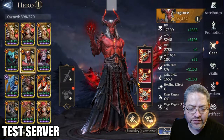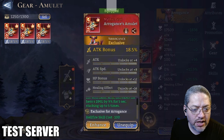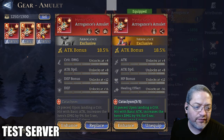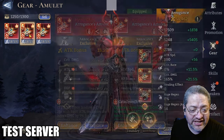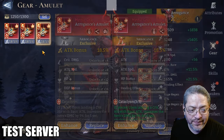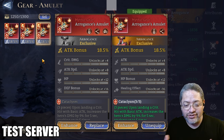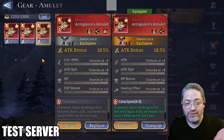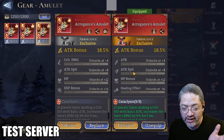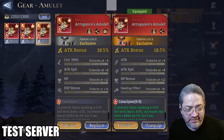The other fighter getting his own piece of exclusive gear is Arrogance. I tried to forge as many pieces as I could to see which substats appear most frequently. To be honest, it looks like attack speed is the only commonality I was able to find between these pieces. I think the devs might have noticed something, or they decided to give him more RNG. But it looks like in all the pieces, attack speed was the staple — whether the other substats come into play, we'll see.